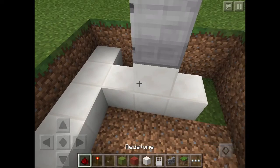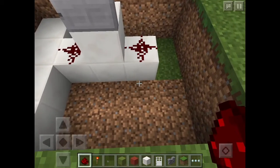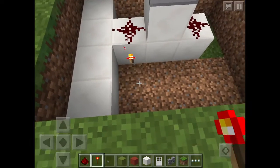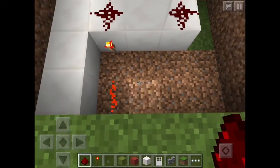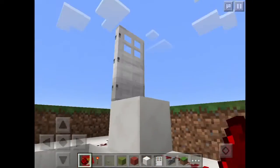And now, on both sides, you're going to place redstone. Now in front of this left redstone right here, you're going to place a torch. And now you're going to place redstone coming all the way here, and now your door should be open.